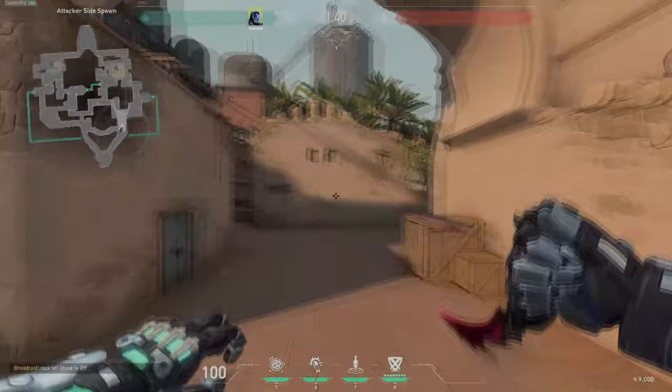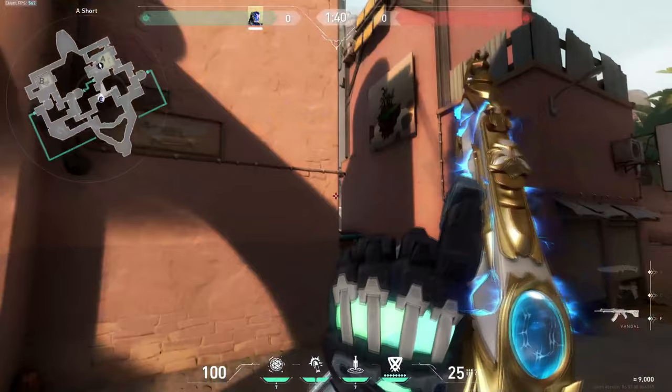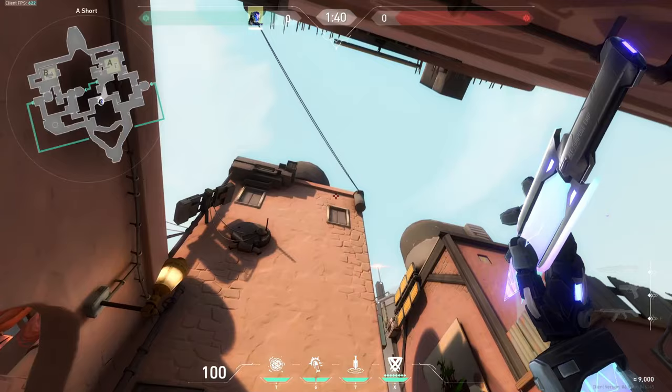These A lineups are actually so easy. You just hop on the bench here and make sure the A logo is not visible at all, and every lineup will be set from there.